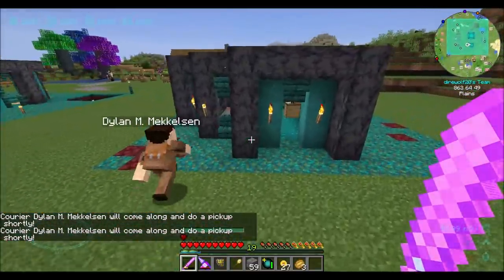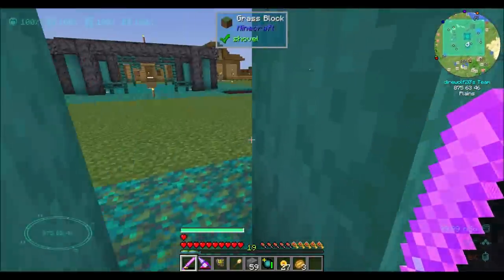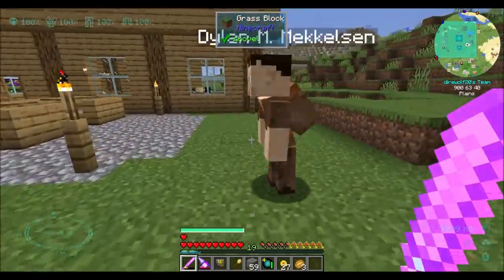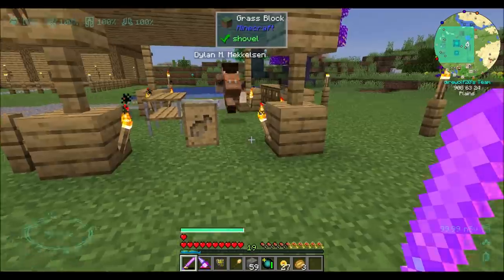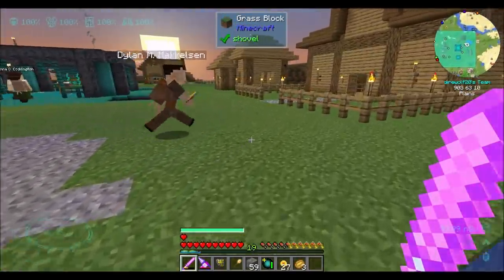I think he will go between all our huts and either unload things they don't need or load up things they do need. You can see he's got a little backpack on — which is cool. I do like how all the villagers, once you assign them a job, get a visual thing.